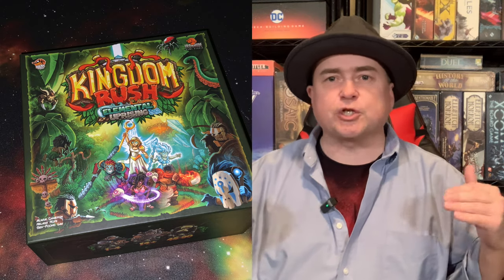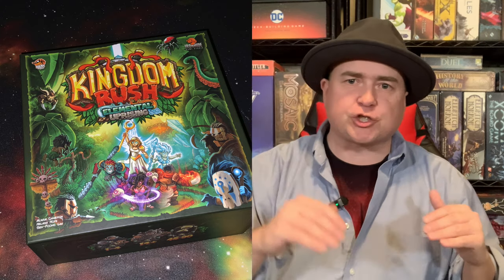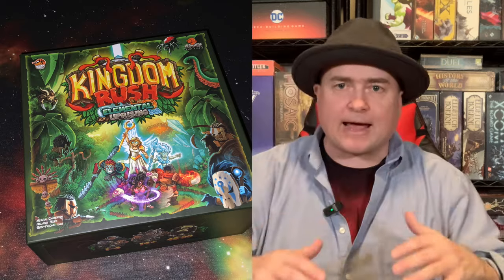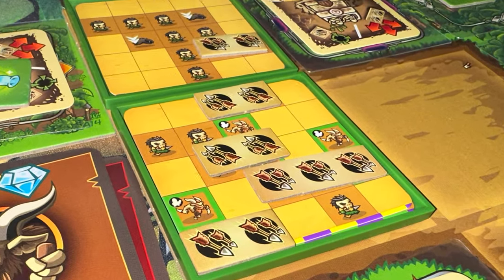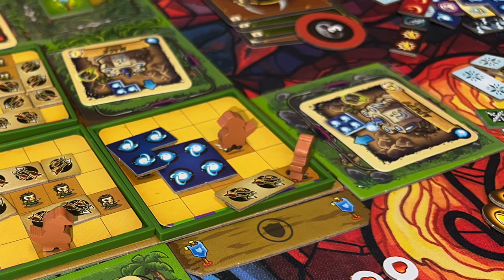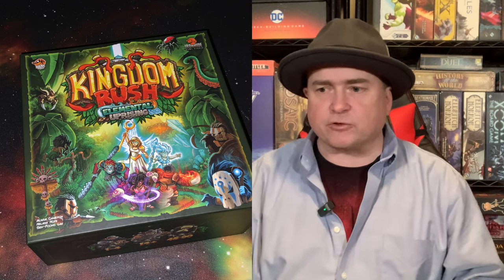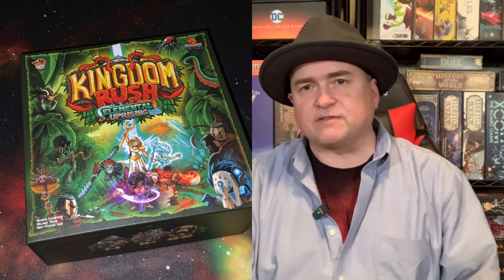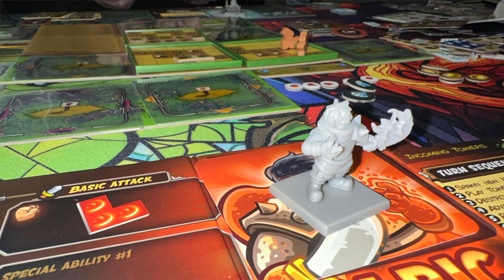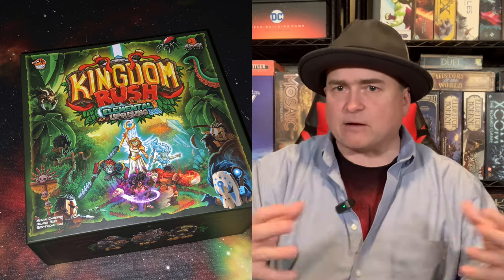Next, you attack the horde trays. From your various towers, you shoot at or attack the various invaders. You can inflict different kinds of damage — arrow damage, physical damage, magic damage, fire damage, and more. These come as little tetra-shaped tokens that you place on the boards to take out that number of enemies. You can also activate your character and use their special abilities to knock out several spaces of enemies on those trays.